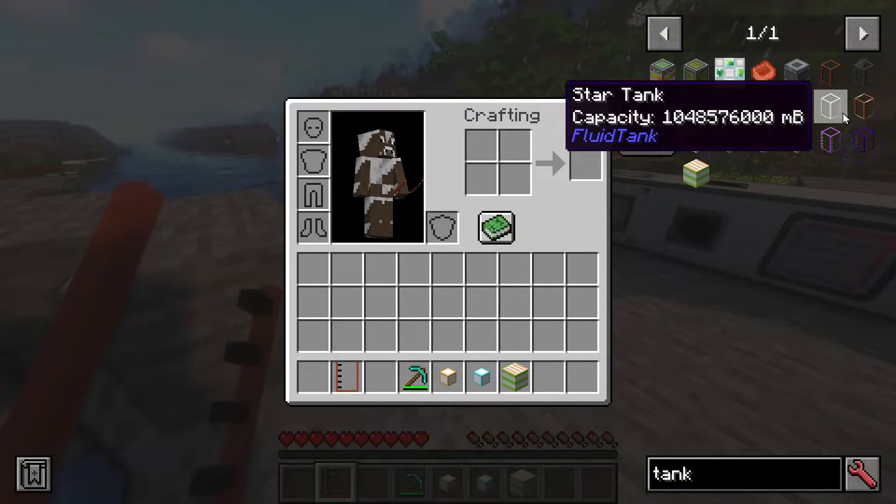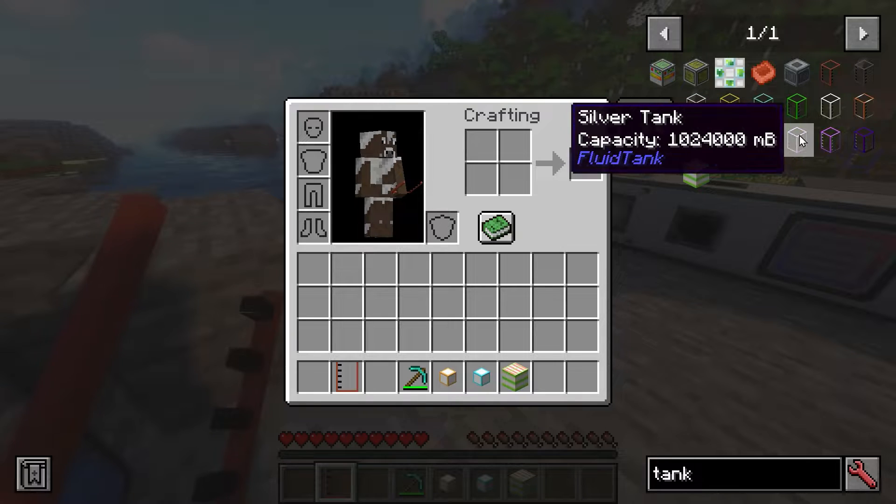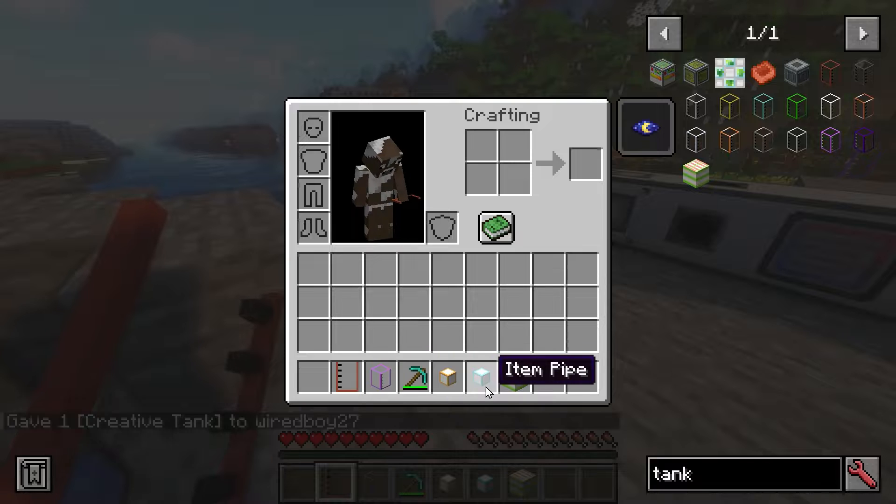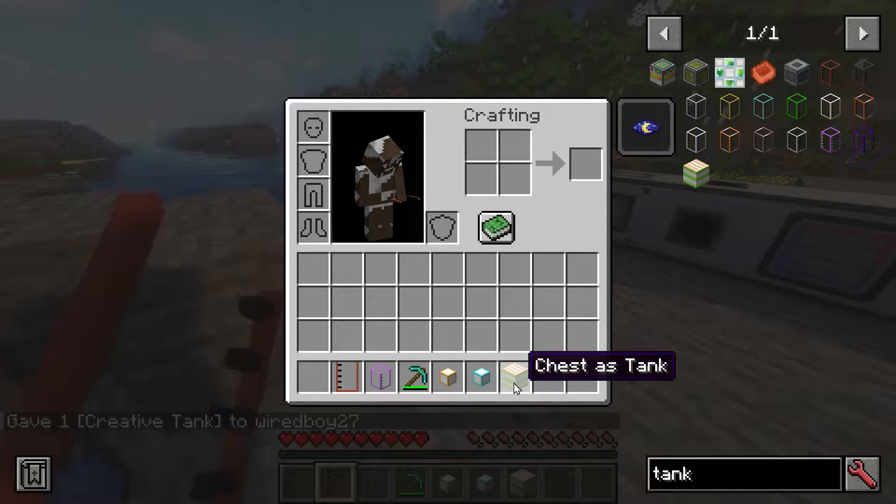The tanks are available in very large sizes, including a creative tank. We've also got this block — the chest as a tank — so you can have a chest as a tank as well.